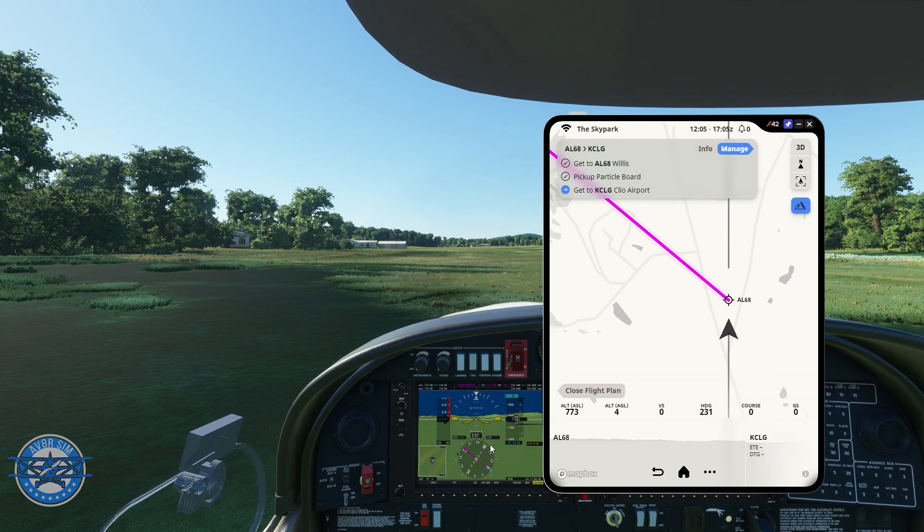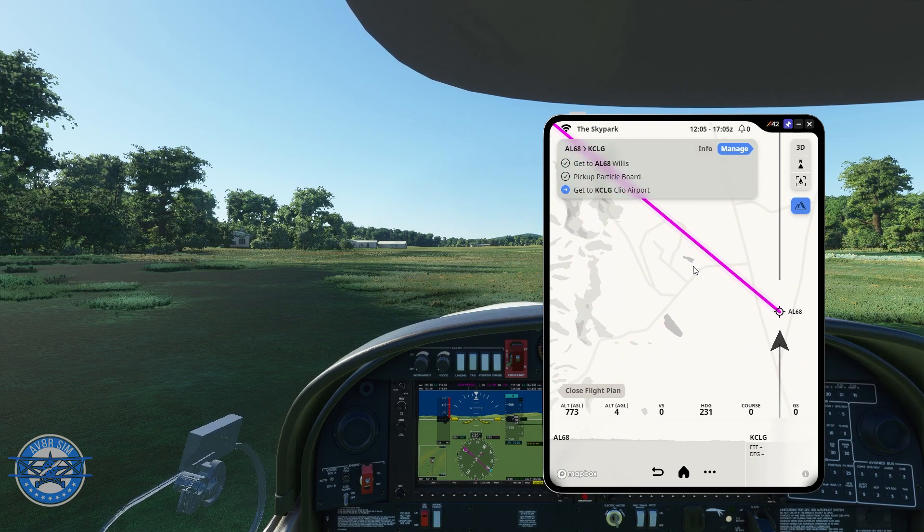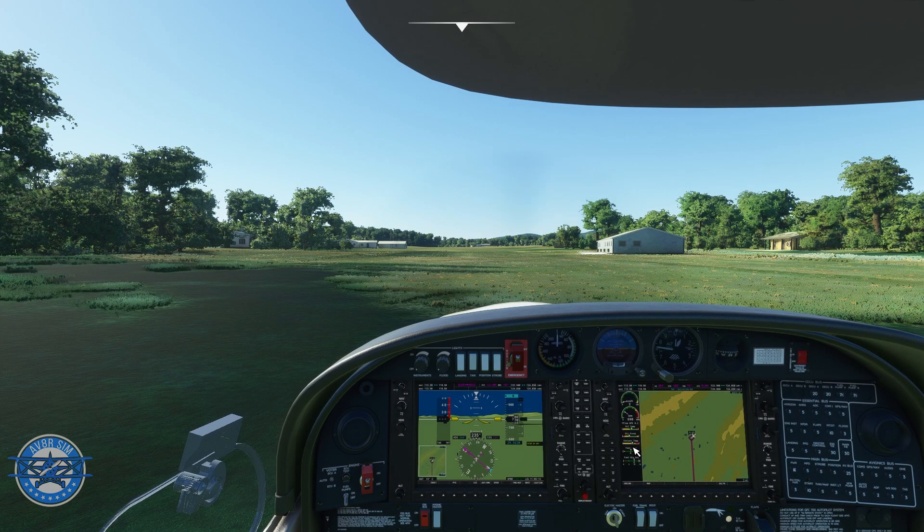I'm just going to take off here. We're on runway 24 at Willis Grass Strip. Sit back and relax. I'm putting the tablet away for now, making sure we have everything set on the plane. Altitude set to 2,000 feet, vertical speed on, starting at about 600 feet per minute. Flight direct is on, CDI is on GPS. Landing light is on, fuel pump on — I like my fuel pump on when I take off. Everything looks good to go.